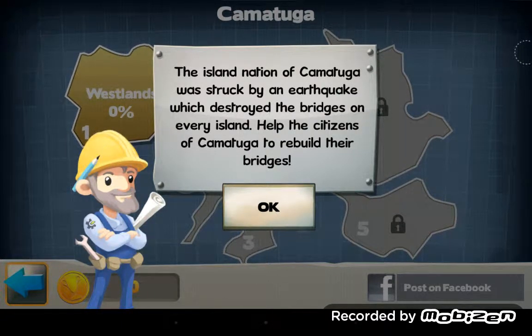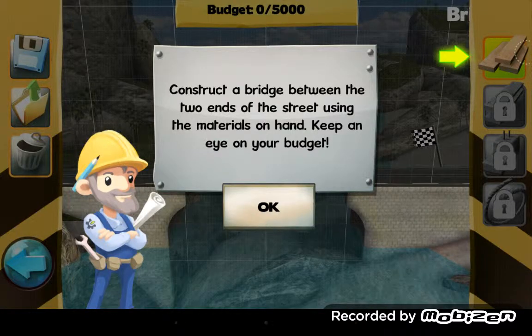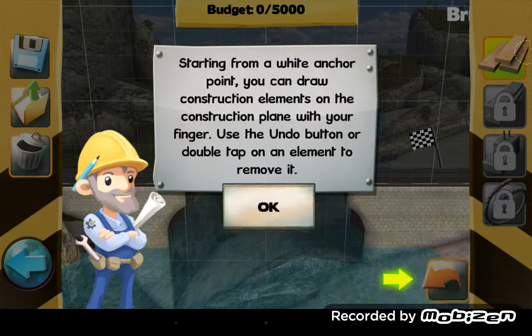The island nation of Camatuga was struck by an earthquake which destroyed the bridges on every island. Help the city of Camatuga rebuild the bridges. Construct a bridge between the two ends of the street using the material on hand - keep an eye on your budget. Starting from a white anchor point, you can draw construction elements on the construction plane with your finger.